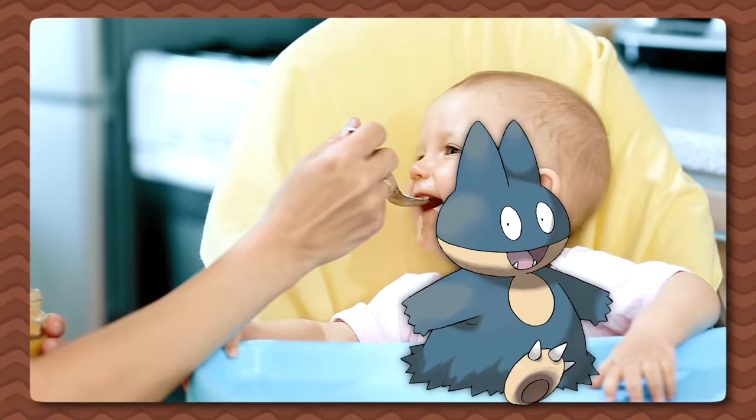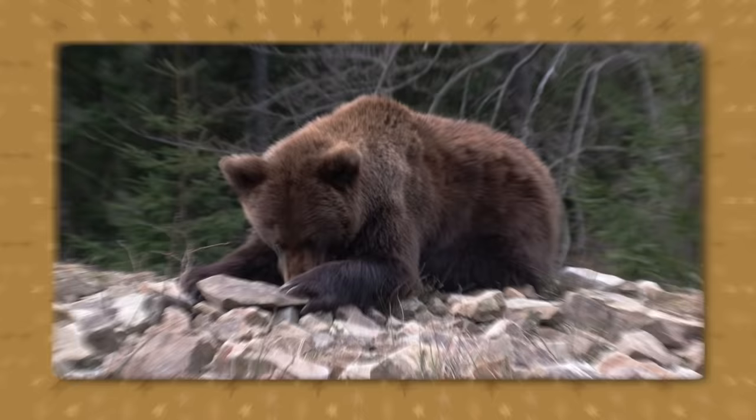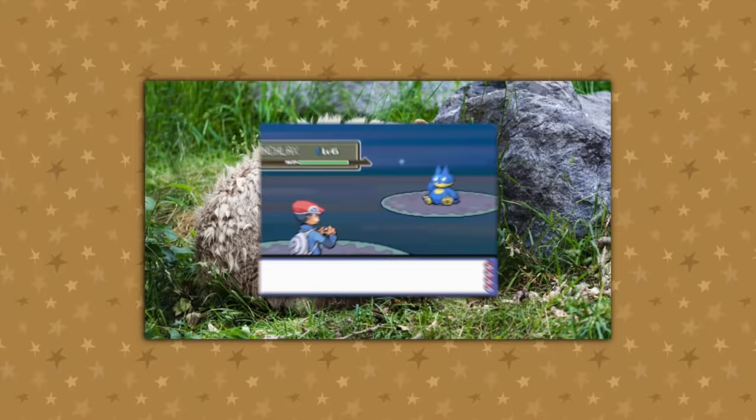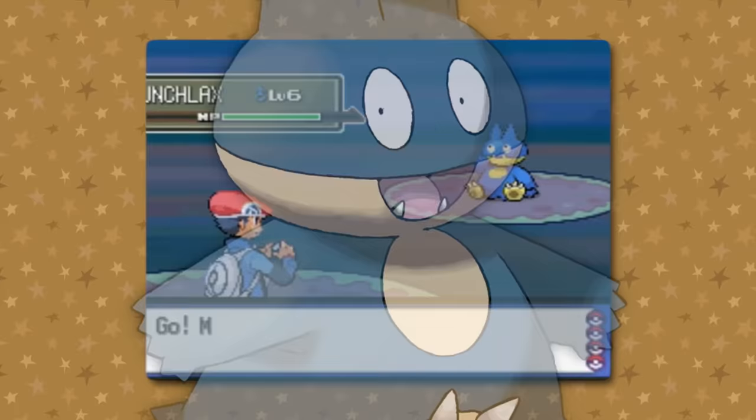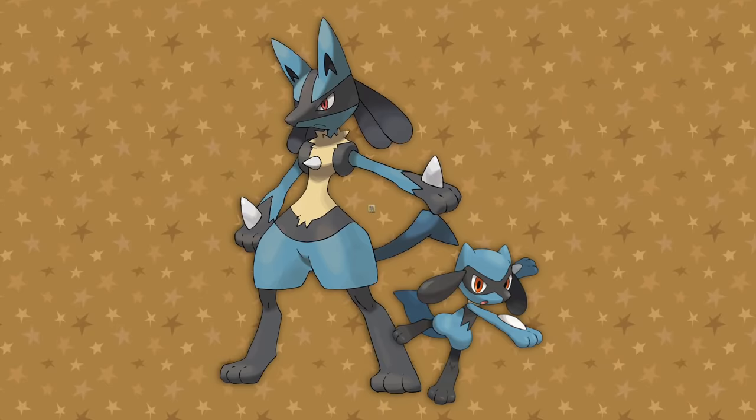Munchlax is a baby Pokémon that evolves into Snorlax. Its baby trait is that it's always hungry — babies do eat a lot for their size as they're busy growing and developing. It even has a little bib! Munchlax and Snorlax are based loosely on bears — they eat and eat and get really fat so they can hibernate all winter. Bears also have an association with honey, devouring it because it's so sugar and calorie rich, and as such Munchlax is found in honey-slathered trees. Also, it's always looked like a burglar — with the hat and mask covering half of their face — which might be intentional as they are known to steal food.